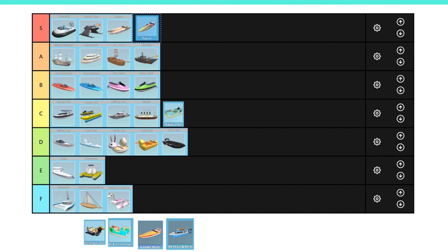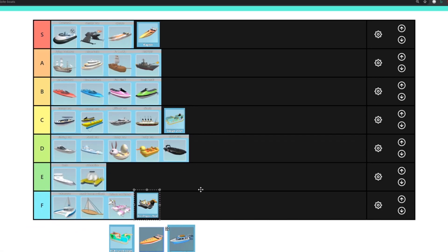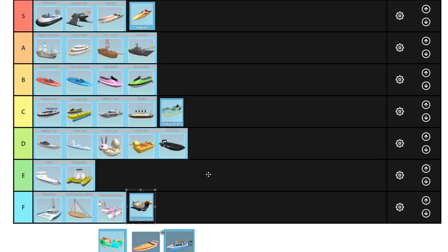So next is the Raw Copper Boat, and I think the Raw Copper Boat has to go in F tier, because it literally costs money and it's pretty much the exact same as the bunny and ducky boat. So I see no point in actually getting it.